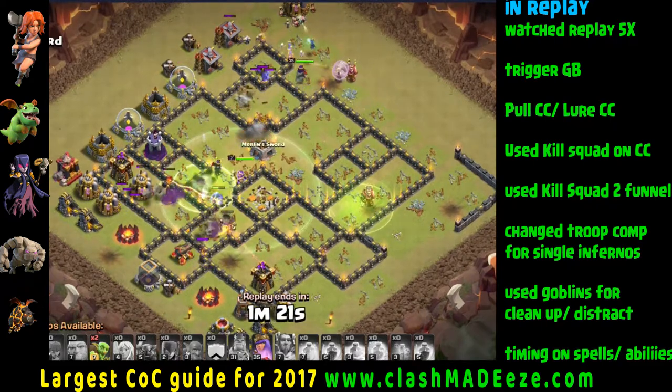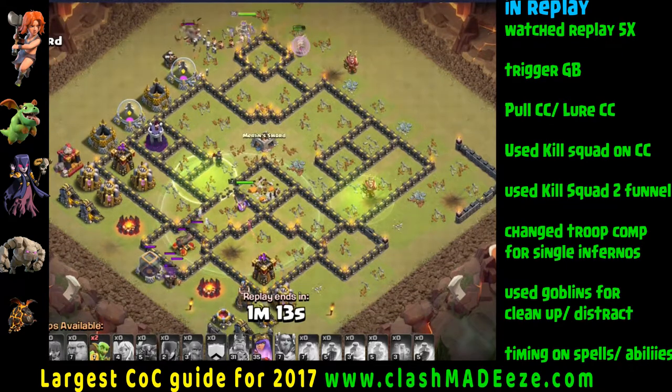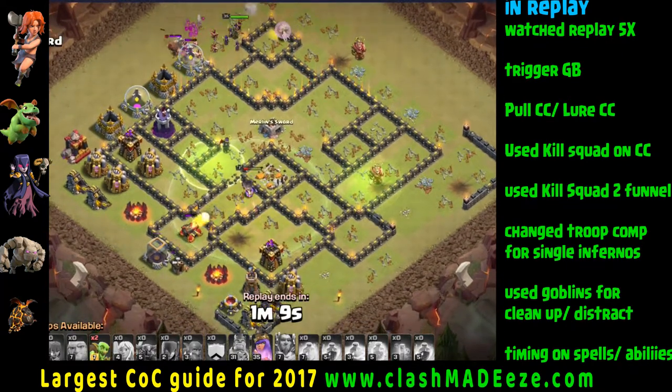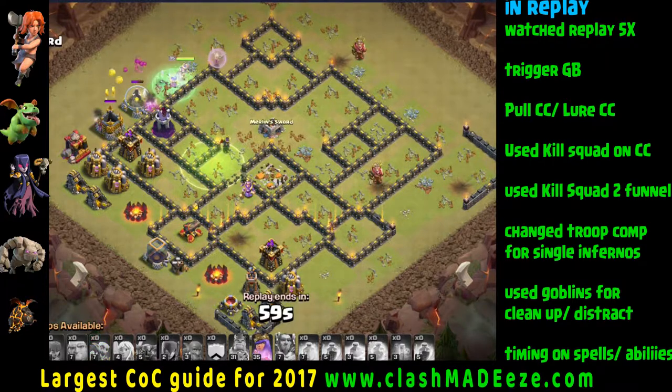Those are all parts of why this particular attack was a success and the first one was a failure. We watched the replay on this one about five times, and by the fifth time we decided we had to change our army composition because there's a single target inferno tower. If it locks onto the king, the queen, or the warden, they will die - the queen maybe not because you can use her ability to disappear for a second, but if it locks onto the king or the warden they're down. So we put in 12 giants instead.